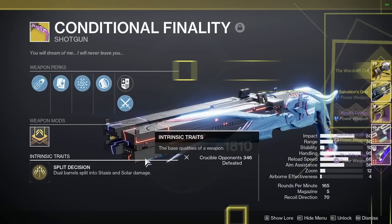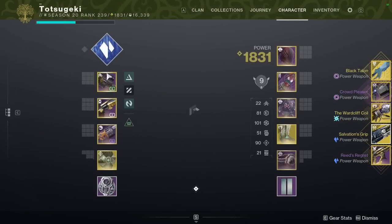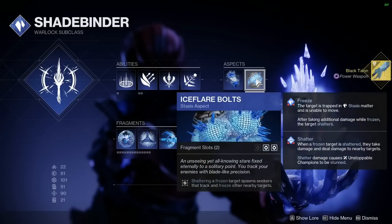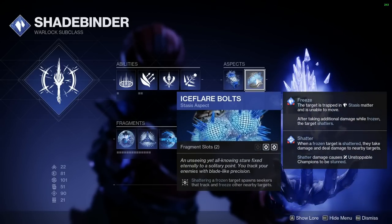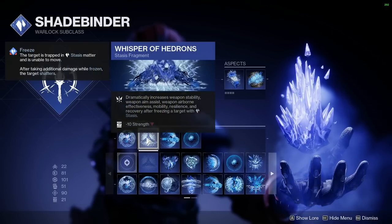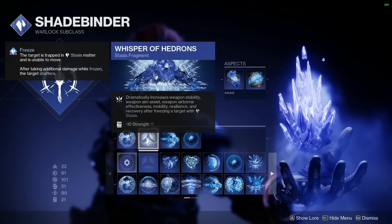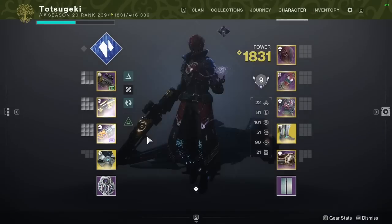This has unique interactions on both my Warlock and my Hunter. The unique interaction on my Warlock is that whenever I play Shadebinder, it procs Ice Flare Bolts for getting all the pellets landed on the Stasis shot. It also procs Whisper of Hedrons, which gives me more of everything - Stability, Aim Assist, Airborne Effectiveness, Mobility, Resilience, Recovery. It does my taxes.